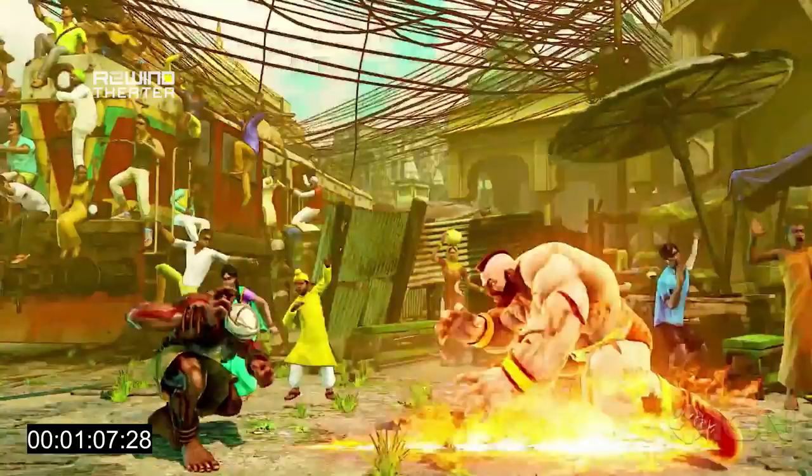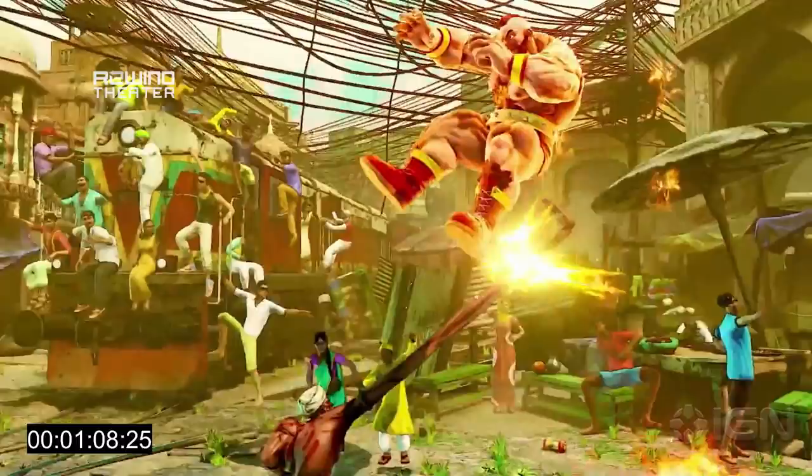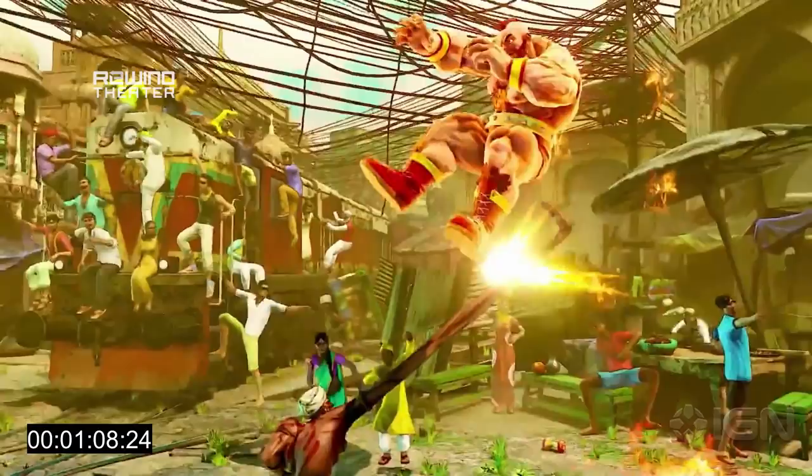A lot of players will probably want to do exactly what this Zangief player does here, which is jump. And as I was saying before, Dhalsim has some great ways of dealing with jump ins in Street Fighter V. This looks like — I'd say this is a Crouch Strong, could be Crouch Fierce. You can see that it just extends so far up and out at a 45 degree angle. For people jumping from farther away, at kind of a farther jump range, this looks like a wonderful anti-air.